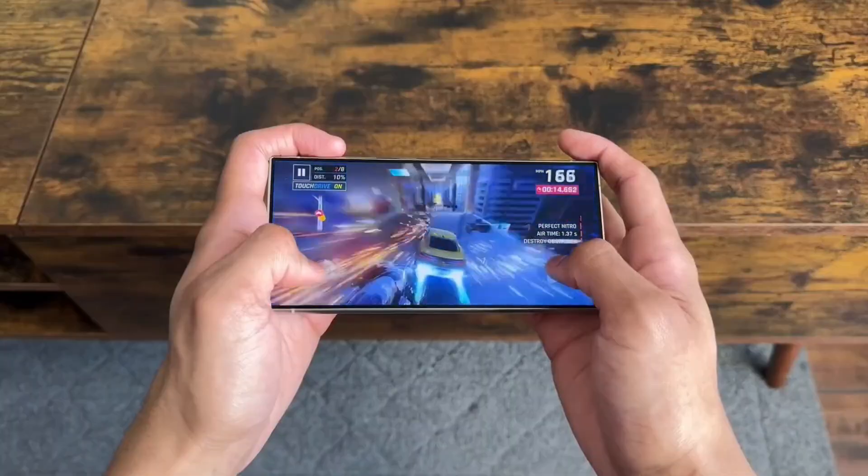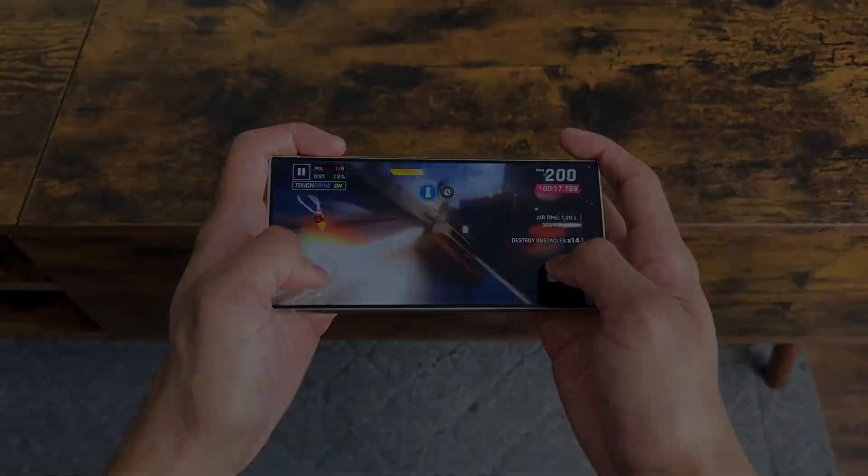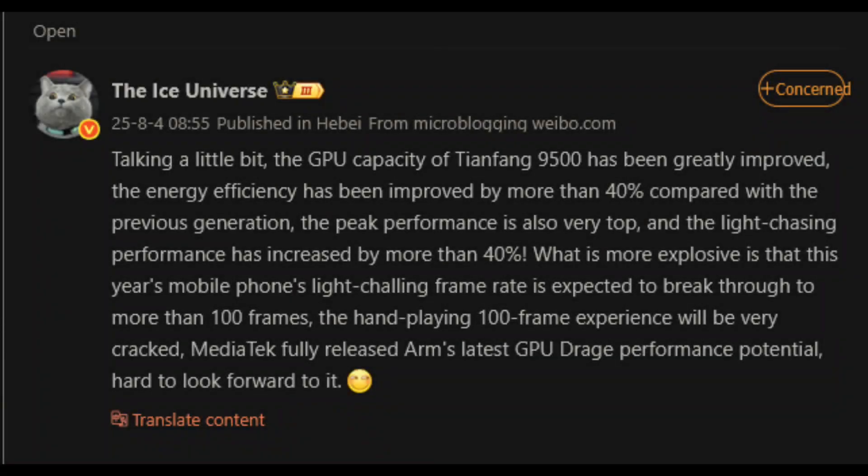But let's not get too carried away just yet. The leak mentions that early Geekbench tests for the Dimensity 9500's GPU weren't exactly mind-blowing, but that's normal for pre-production hardware — it's like a rough draft. MediaTek's still tweaking this chip before its big debut, which is rumored to be in September 2025.